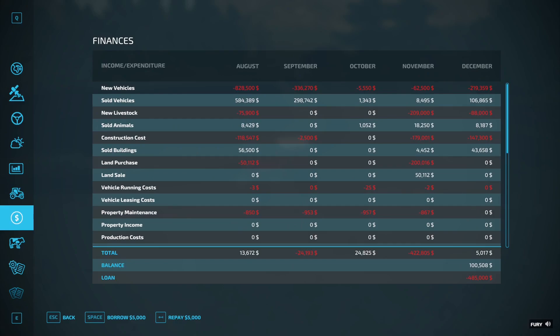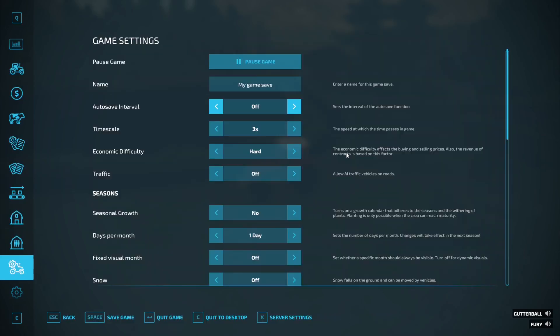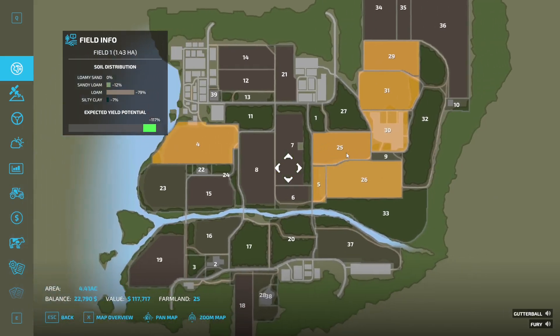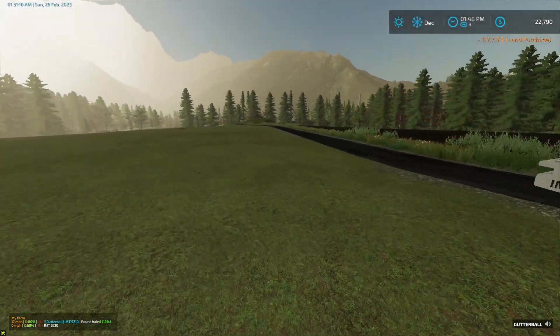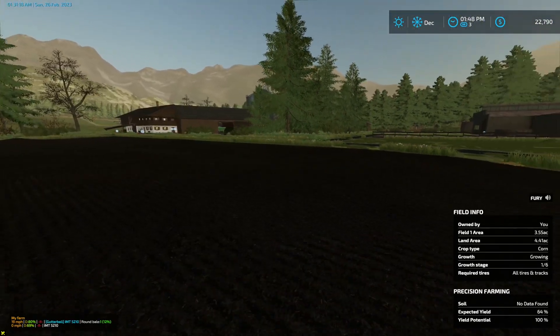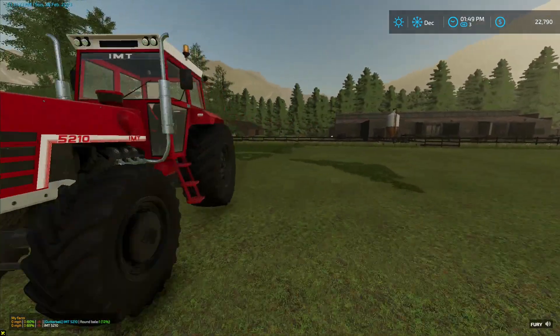We've got a loan to pay back, but when we start selling our eggs and milk everything will balance out. We've done all this and we're only $400-some thousand in debt — normally we're like a million plus at this point. This field is growing corn but I want to plow it in because we always need to plant chicken food. We want to get at least wheat in there, so let me go grab the cultivator and start cultivating it.